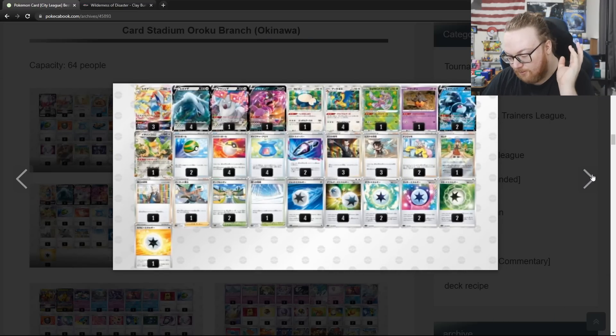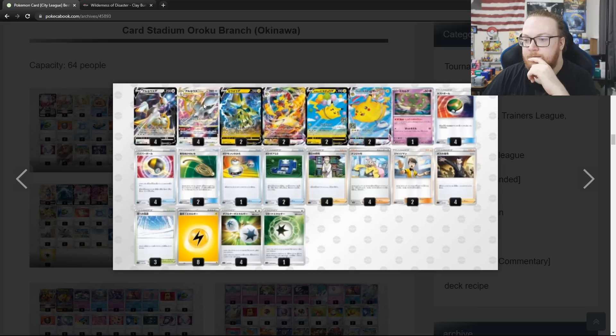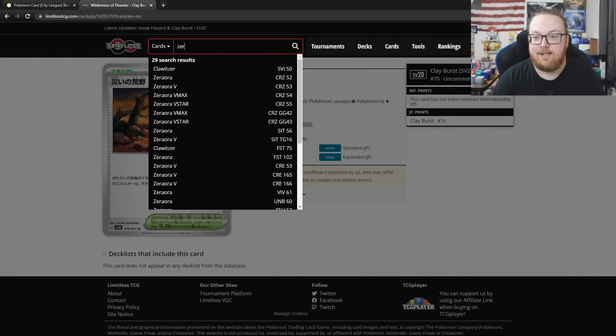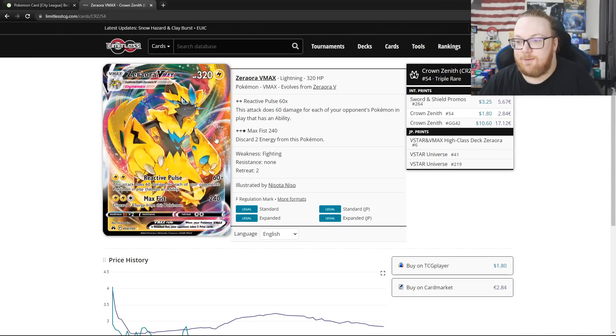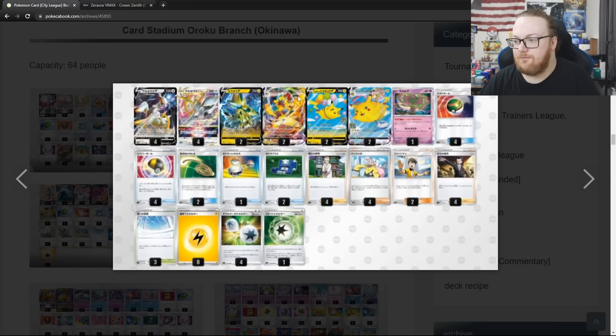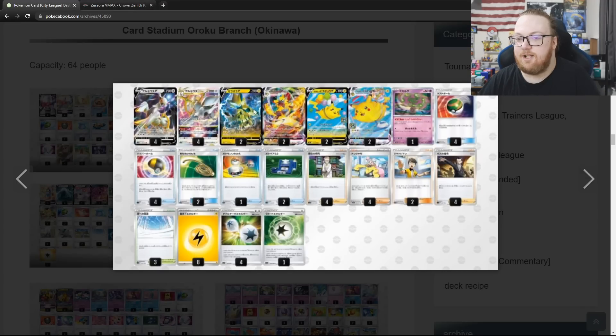Here we have another Colorless Lugia deck with Snorlax and Weirdo V. And in top 4 there's an Arceus Zeraora VMAX Flying Pikachu VMAX deck. Let's look up what Zeraora VMAX does — Reactive Pulse does 60 times the amount of your opponent's Pokemon in play that have an ability, or Max Fist does 240 and discards 2 energy from this Pokemon. So it can do a whole bunch of damage for just 2 energy and it's pretty beefy. Weak to Fighting, which isn't too popular. Arceus Zeraora VMAX in top 4.